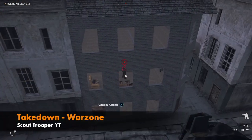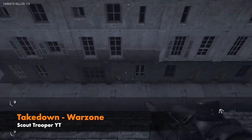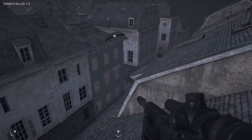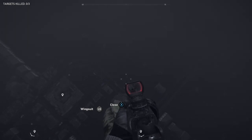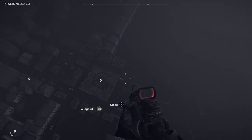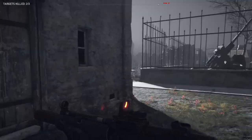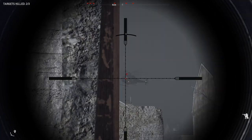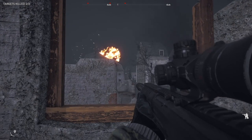Map number 6 today is Take Down Warzone by Scout Trooper YT, and this is a stealthy yet explosive experience set after dark in what appears to be a European town. I enjoyed the map right from the start because you're parachuting in, giving you full freedom as to what order and how you tackle the objectives — it really gets the open world theme right. There's also a really good town layout with intricate areas and complex alleys, and the verticality was excellent, giving you the opportunity to run across rooftops and take out targets. It has a lot of Hitman vibes.